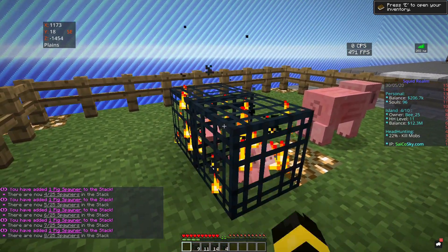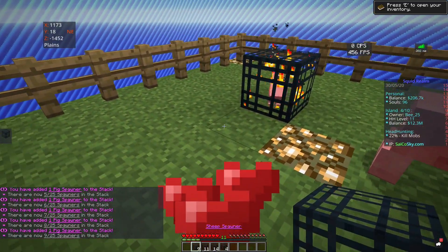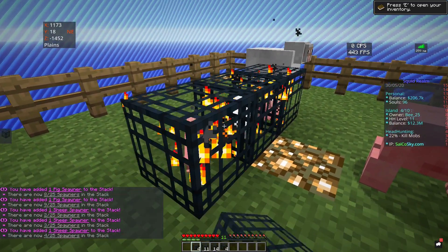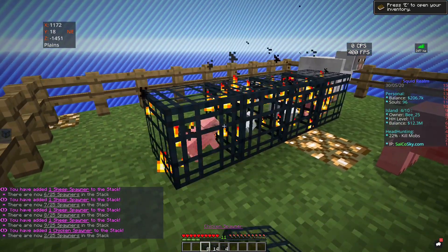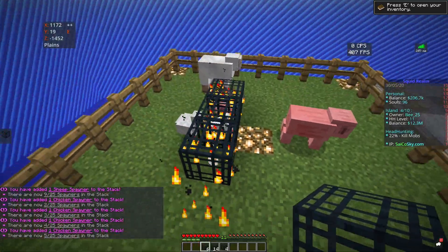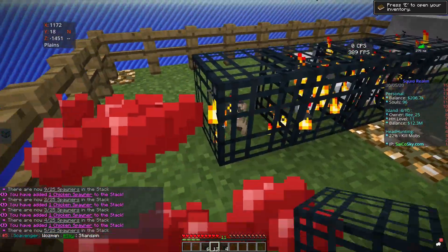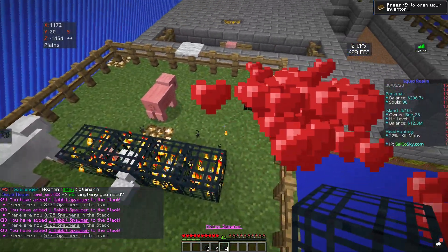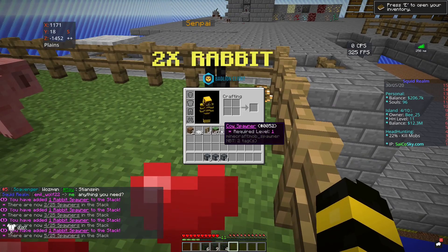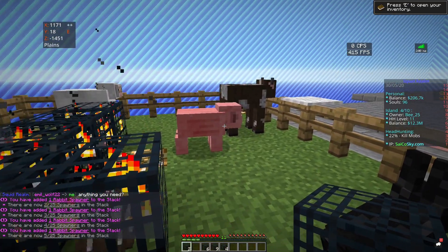Lastly, place down your spawners. If you shift and right-click onto a spawner you've already placed, they will stack. As you can see, my pigs have spawned. If I place down sheep the sheep will spawn, chickens will spawn, rabbits will spawn, and the same for cows — if you place down a cow spawner they will also spawn on this platform.